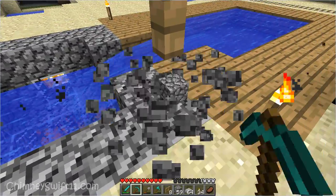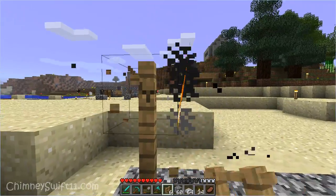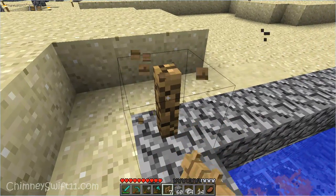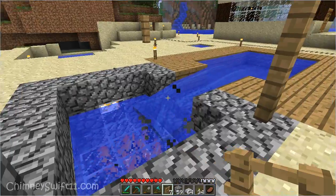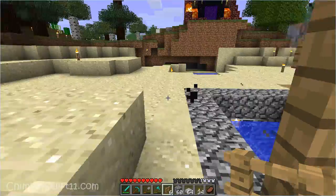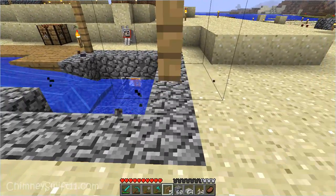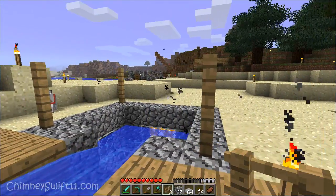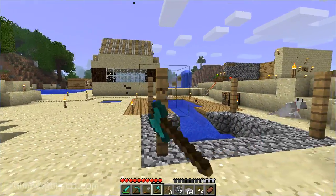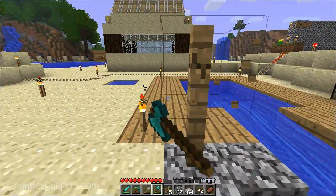I was trying to explain to her the principle — you can't stack the fences and whatnot, and it was a little bit hard to explain. Wait, is that really going to burn down? So this one over here burned down? There's stone between it — Notch, what the heck? I don't like that, because if this is going to burn down and I'm going to use wool as the canopy, it's going to burn the wool too. So we need to redo this.